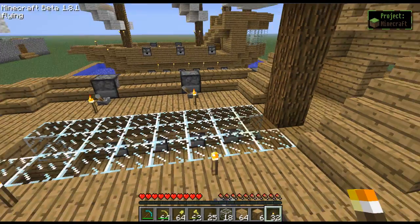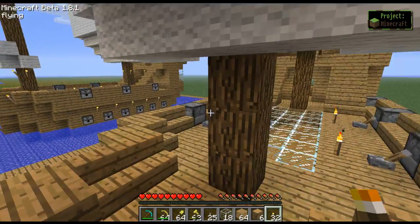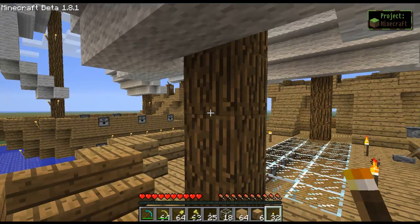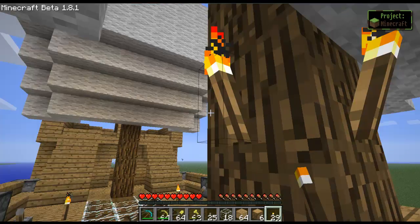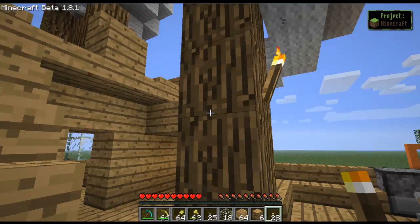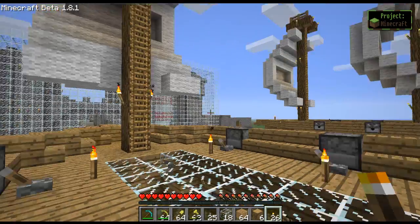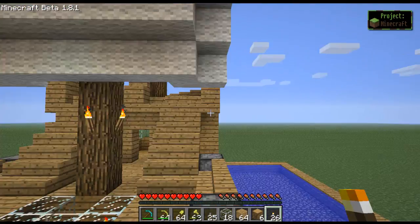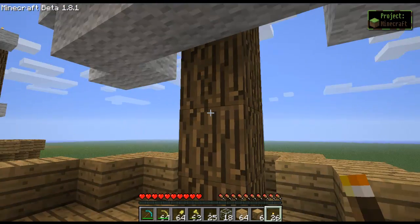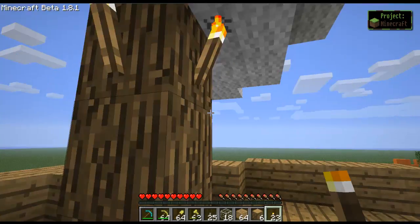I really like the new lighting textures — they look pretty cool with the red flame. I think that was a good addition to Minecraft. We're going to lay it down in a triangle form, but only facing towards the front of the ship. Next, let's move up, and up top do the same thing.